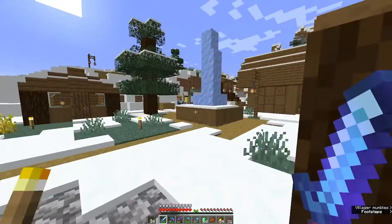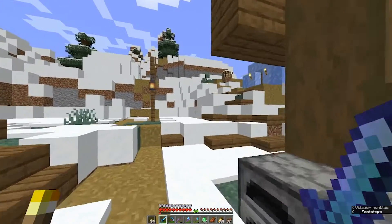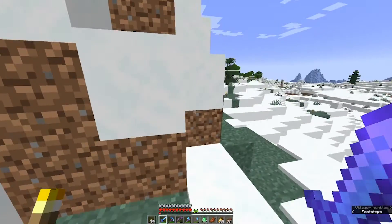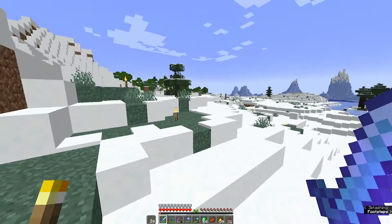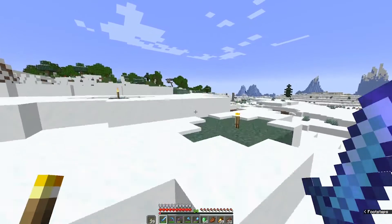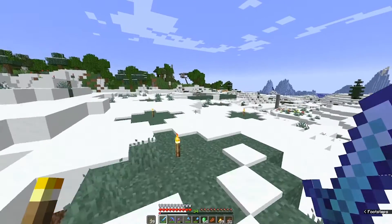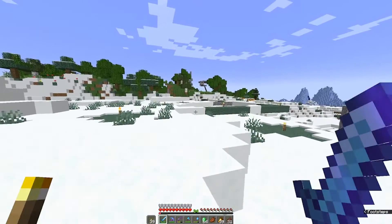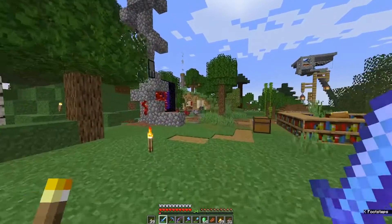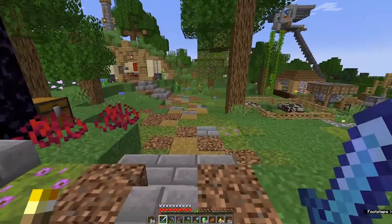Next on the agenda is endermen and ender pearls, and frankly I don't know where to begin. Should I just wait for one to spawn in the overworld and look it in the face? I have no idea what the best strategy for this is. Let me show you this area a little more coherently - I did some landscaping because I like pathways.